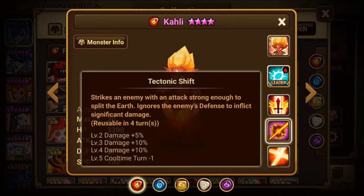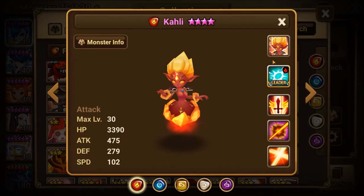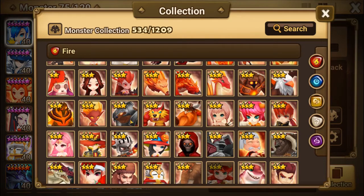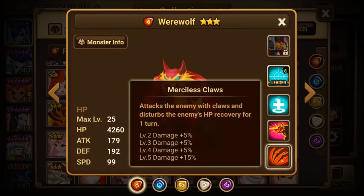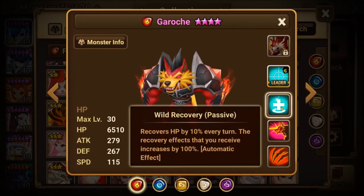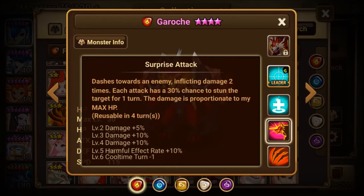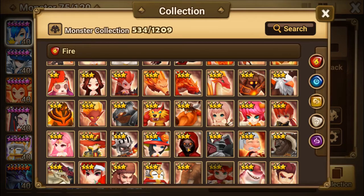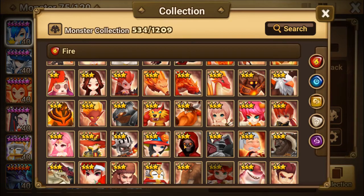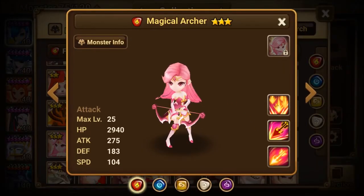Attack, crit, attack for the two, four, six slot for Kali. His second skill ignores defense so definitely build him with fatal. The fire werewolf could also work with fatal, but his damage is also based on HP. The fire grim reaper would be another good one for fatal if you can get him early game. The magical archer would also be good on fatal — just some of the monsters in case you do happen to pull them.